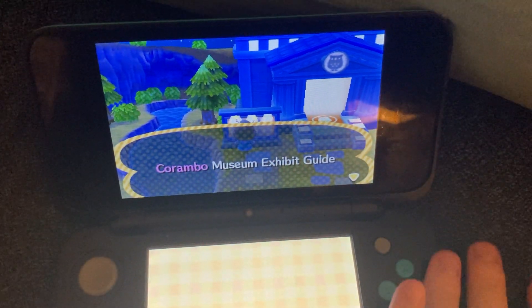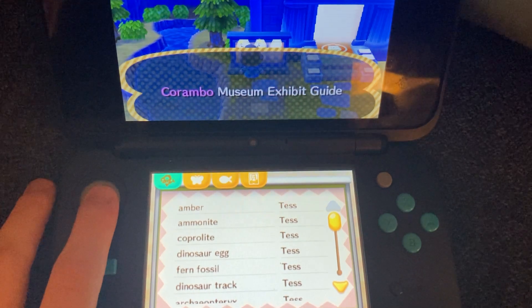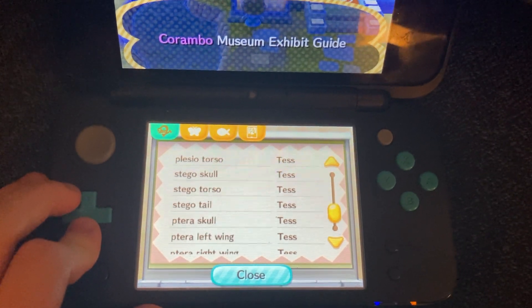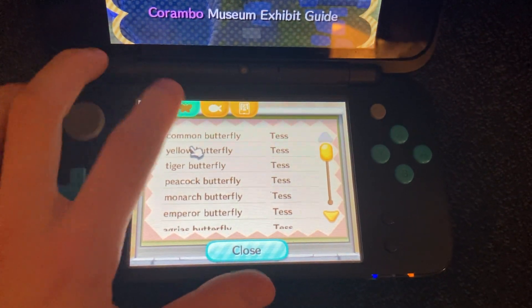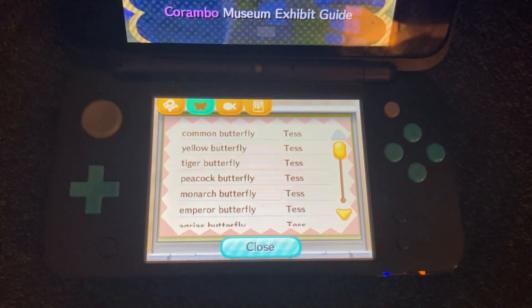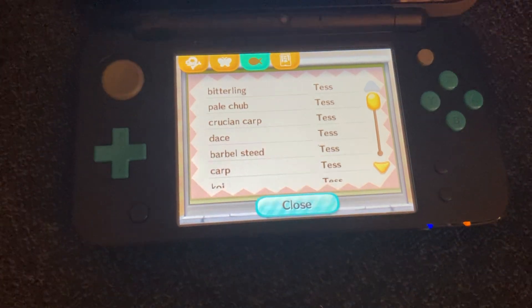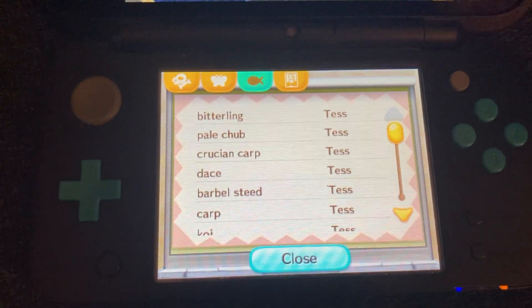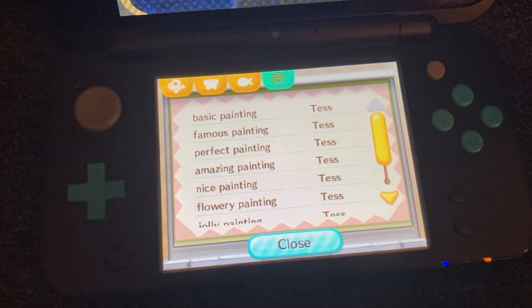I've only gotten Gracie one time, and then the Halloween Jack stuff happened. My entire fossil collection is complete — the whole thing. I'm only missing a couple of bugs and fish. The only bugs I'm missing at this point are the scorpion and the tarantula — I've never seen them in this game, ever. For fish, I'm missing a bunch including the arowana, which I'm really annoyed about because this is like the third year in a row I've tried to get it and never even seen one. I'm still working on my museum but clearly there's a lot of progress I still need to make.